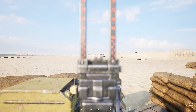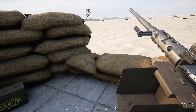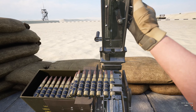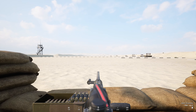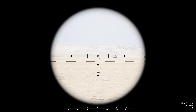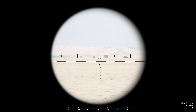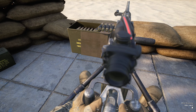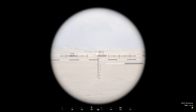One cool idea I thought of: on the M2 .50 cal machine gun, it's basically using a standard ACOG as its optic. Can we take the same concept as the ACOGs on the M4s and M16s and just apply it to the .50 cal, instead of having that Fallout 4 black-around-the-crosshairs looking sight picture?